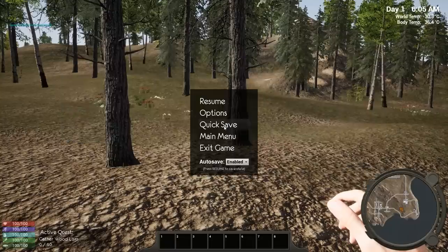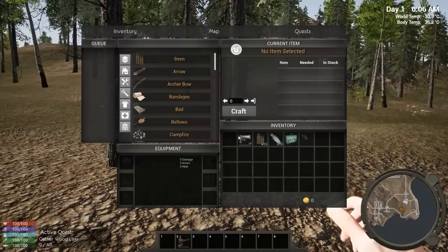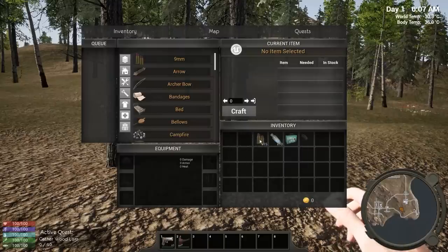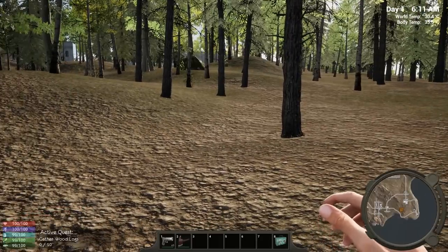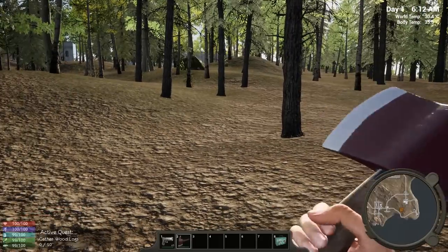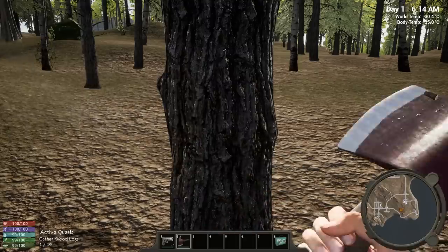Actually, I'm going to go ahead and turn the grass on. We've got some bullets, water, first aid kits, and a torch. We also have some quests right off the bat. And I kind of feel like the mini map on the bottom right-hand side — I like the idea of it, but the mini map is simply too large.